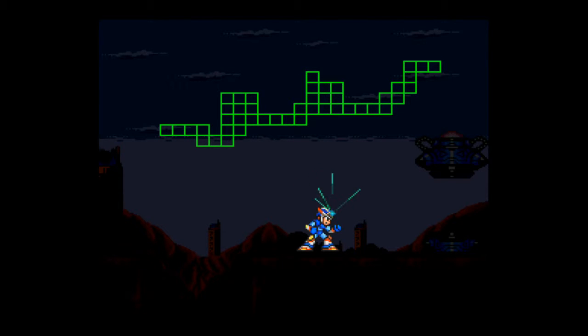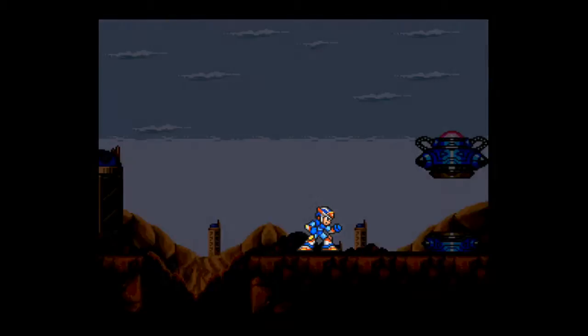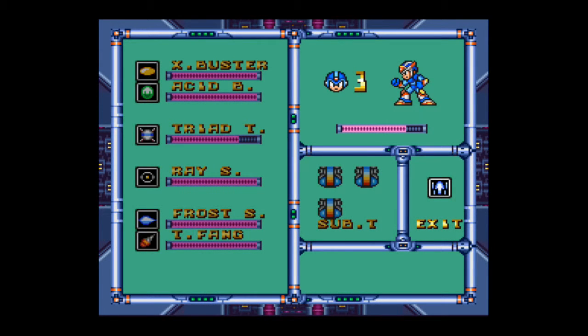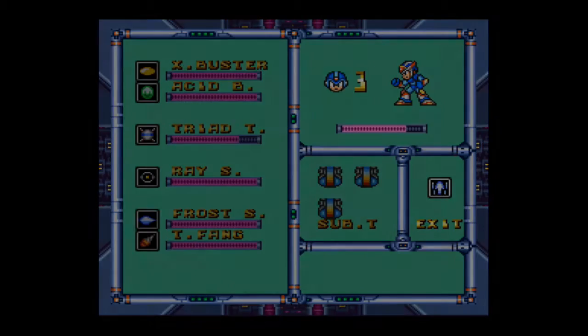What the sensor helmet will do is bring up this grid. This grid represents the layout of the level. If there's a hidden item, there will be a red marker marking the location. However, since we've already cleared Tunnel Rhino's stage, we don't actually have any more items to get, so we're done here. The problem with the sensor helmet is that every time you enter a level, this screen will pop up and you cannot skip this sequence. For several seconds, you're going to be staring at this grid every time you enter a stage. Believe me, I've tried skipping it — you can't do it. But that is all we needed to come to Tunnel Rhino's stage for, so we can go back to the map select screen.